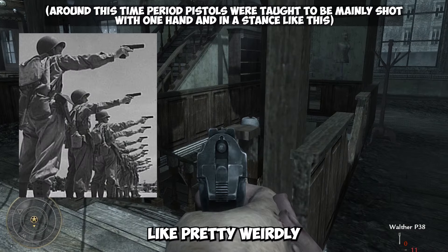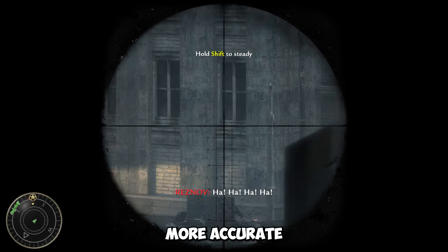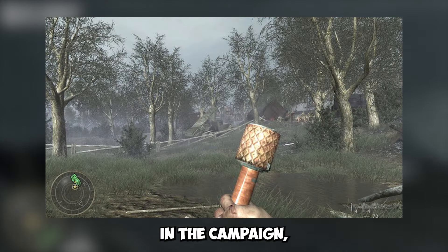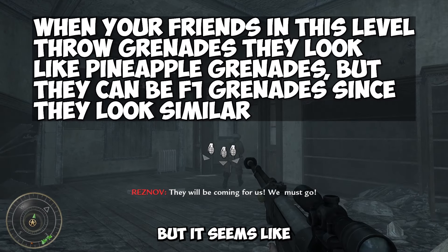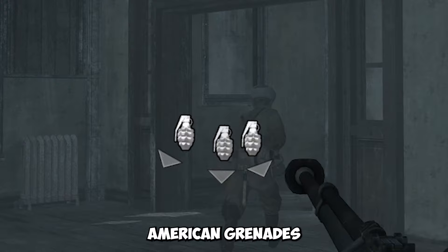The pistol is also gripped pretty weirdly in this game, as well as in many other games from this era. The user almost holds it directly up to their face — if you shoot a pistol like that in real life, you'll probably break your nose. As for the grenades in this game, it would be more accurate to see Soviet RGD-33 grenades and F-1 grenades more often. It seems like the game is using regular American pineapple grenades being passed off as Soviet F-1 grenades, and the grenade indicators are also showing American grenades — likely just an asset limitation.